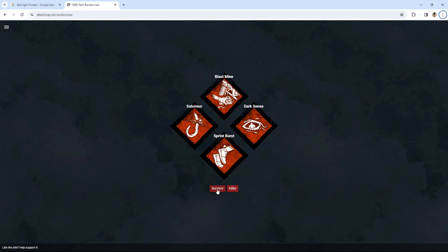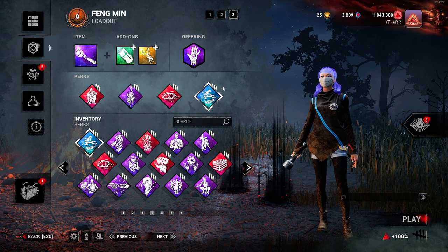So I'm gonna hit it again — three, two, one — Left Behind, Slippery Meat, Kindred, and Adrenaline. I really like Adrenaline. I used to run this build all the time — I used to run an Adrenaline build and it's a great perk, so I'm actually excited for this.